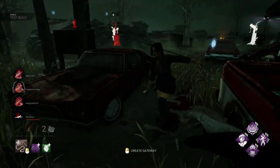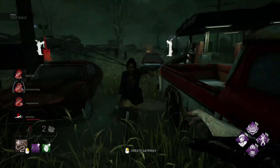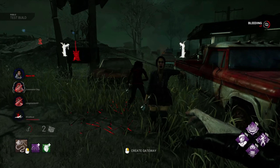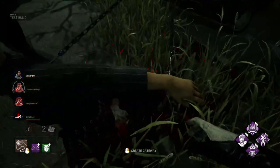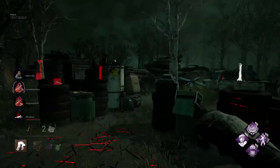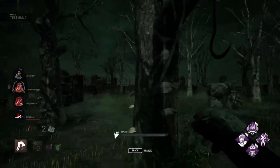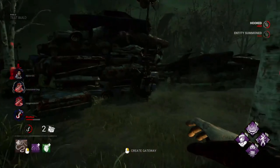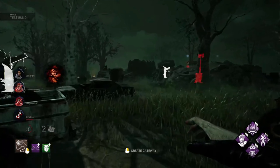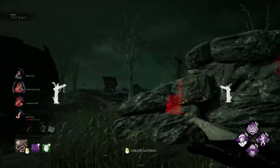Wait, what the f— is it glitched? Pyramid Head — I mean Pinhead's broken! What the hell — can you heal him? Is he on the ground for you? That was really weird, it wouldn't let me pick him up at first. The chains are still on him even though he's hooked — what the hell!